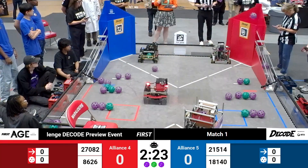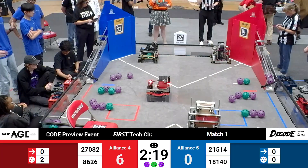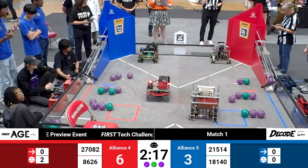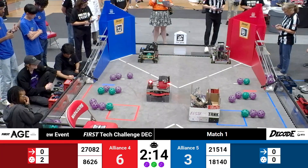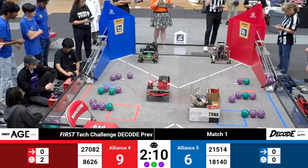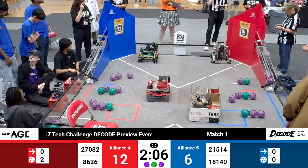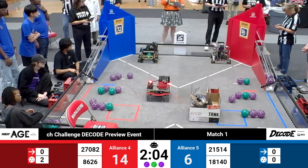First launches coming from the blue number five alliance — those are from TBD — followed up by the prototypes on the red alliance. Prototypes exit their launch line, picking up three points. Blue has done the same with two of their robots. It looks like red may have also, though they are still really close to that depot line.